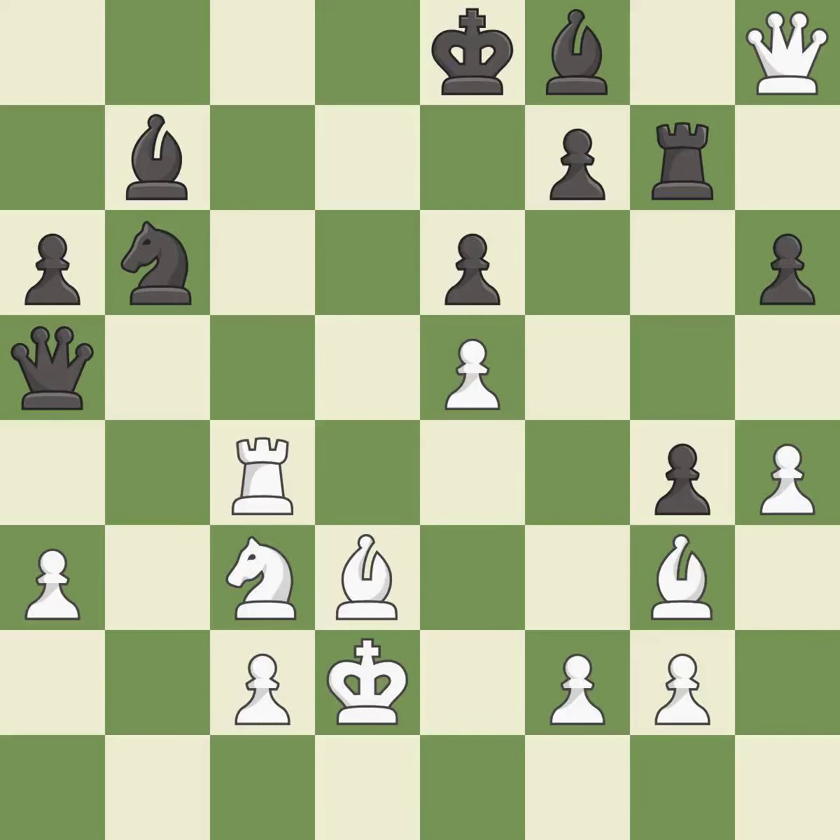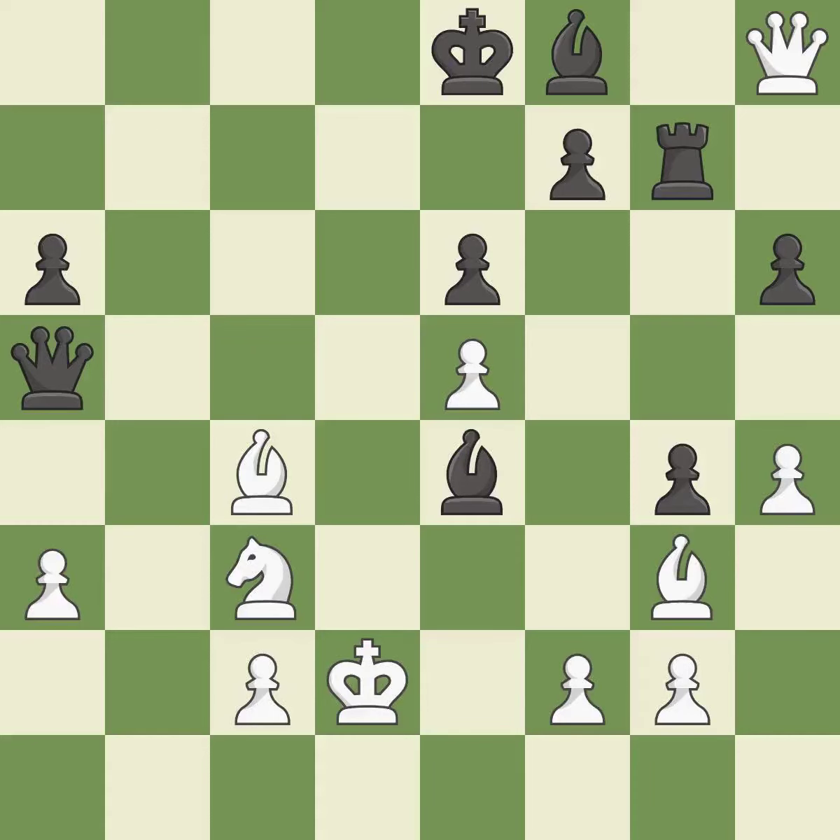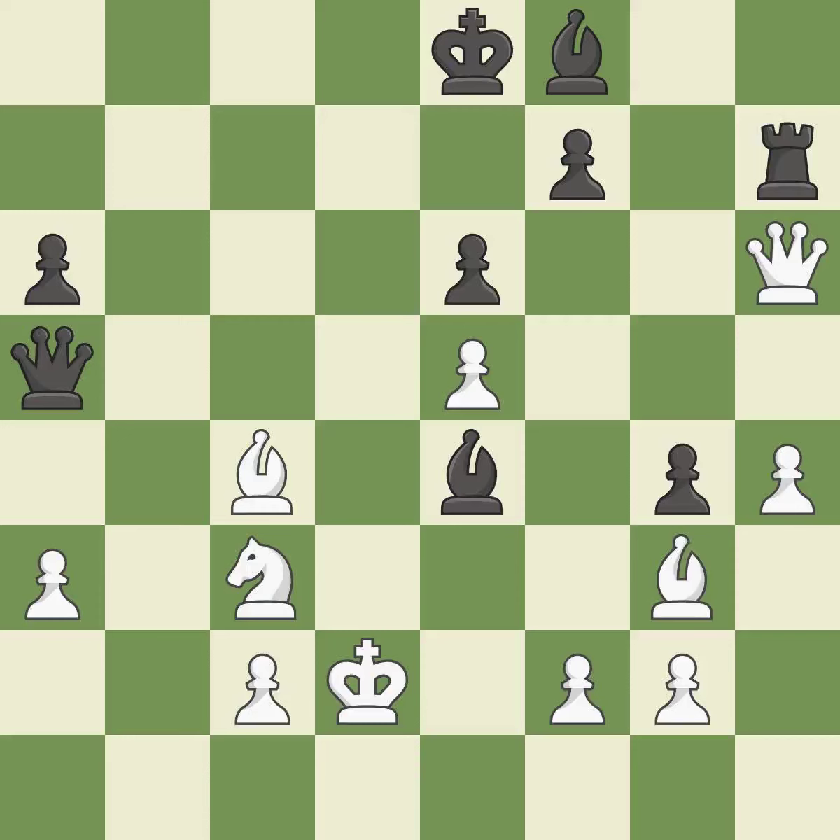This captures a pawn and eliminates a threat — it is best. Takes back — it is best. Recaptures — it is best. This loses a pawn — it is a miss. Equality is within reach, but this move doesn't get there; only one move worked there and this wasn't it. This misses an opportunity to win a pawn. This allows the opponent to reveal an attack on a queen — it is a miss. This reveals an attack on a queen. This took advantage of a mistake and black now has a winning advantage — it is a great move.